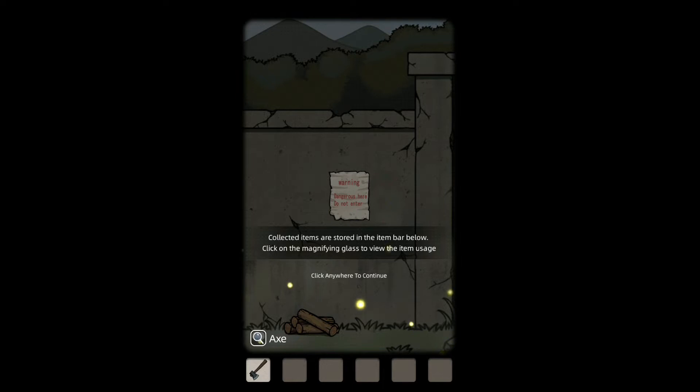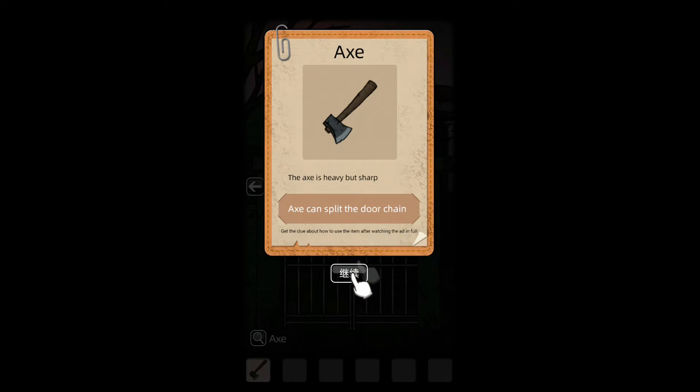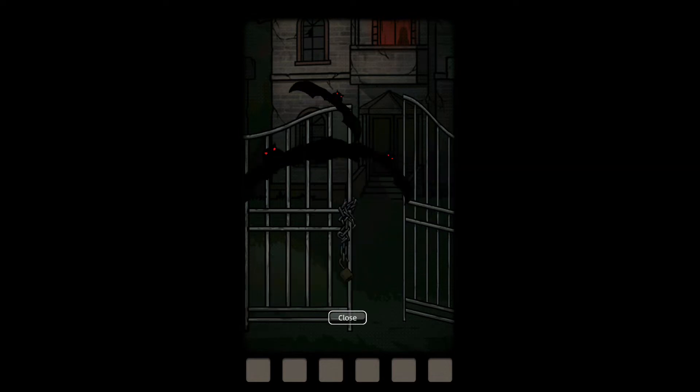Collected items are stored in the bar below. Check the magnifying glass to view item usage. Let's use the axe to split the chain and go in. Click on the axe in the item bar and then click on the chain in the scene to try it. What am I hearing in the background? It's very disturbing. A group of nasty bats. Yeah, I can tell.